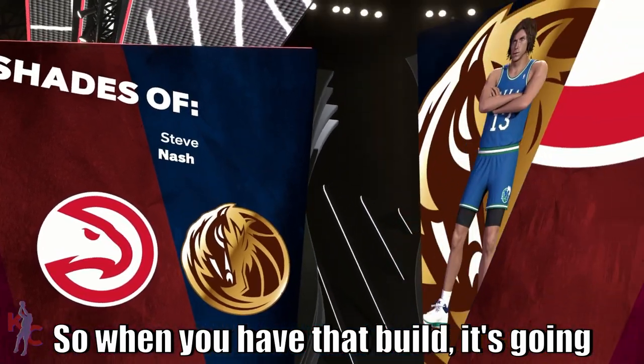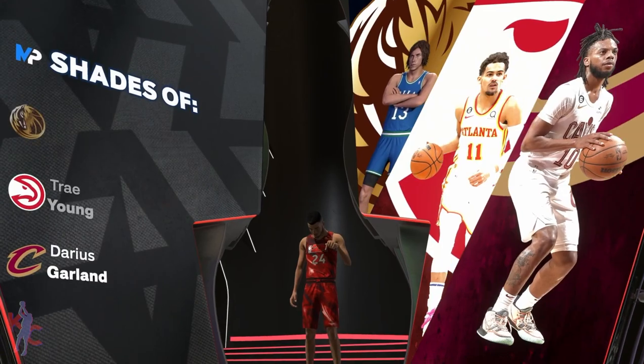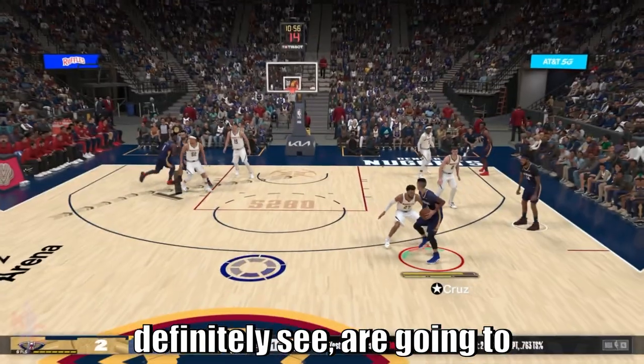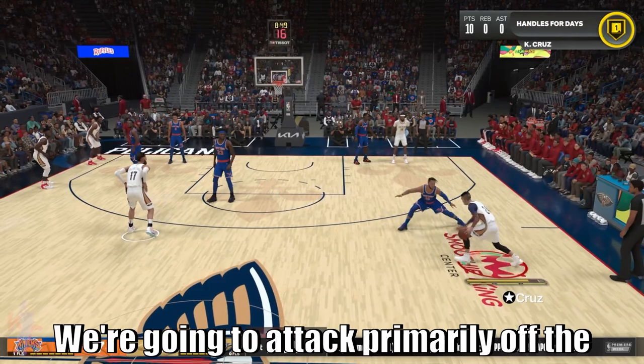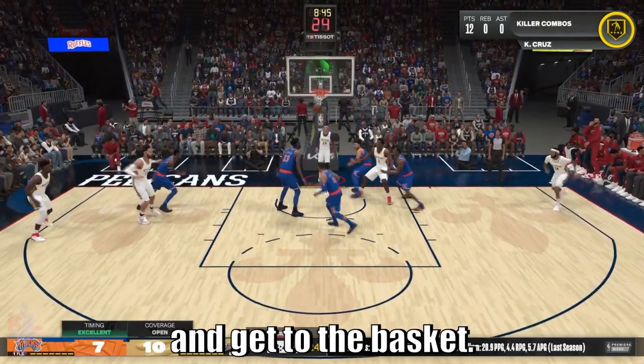When you have this build it's going to have shades of Darius Garland, Trae Young, and Steve Nash. The Darius Garland and Trae Young comparison — you're going to be a floor-spacing slasher, which is fine with me. We're going to attack primarily off the three-point line, attack off the bounce, and get to the basket.